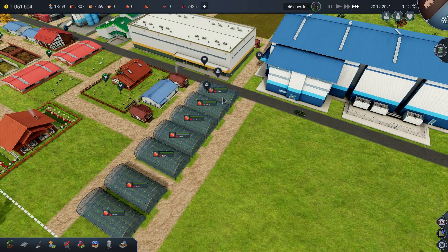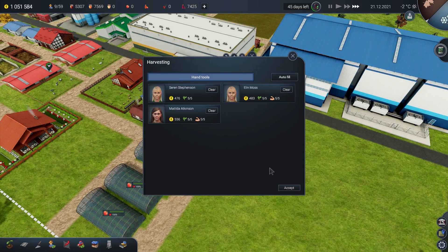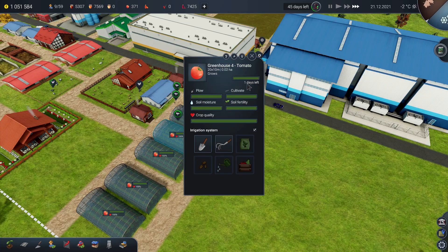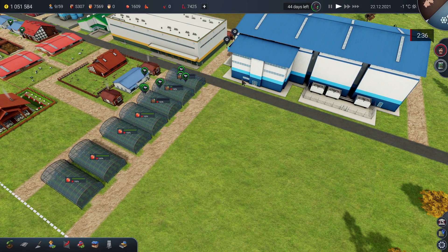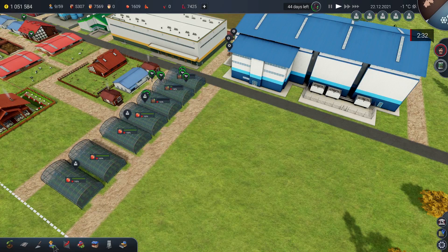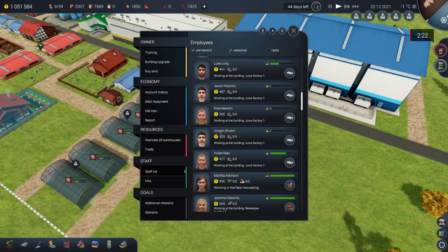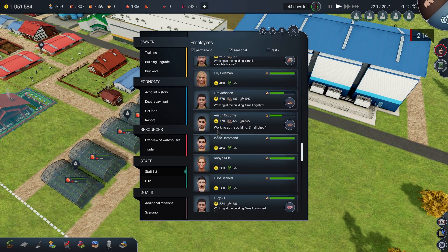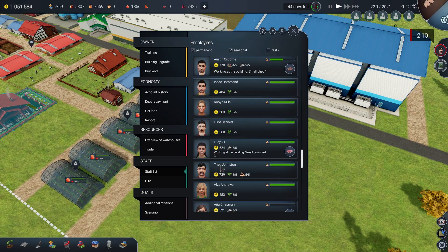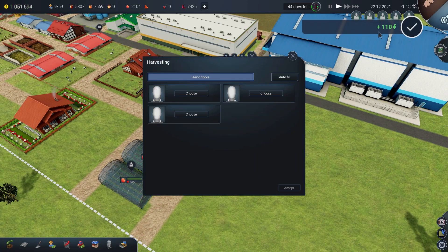It is tomato season once again! Let's start harvesting all of these. This one next door is done as well, and over the coming days these will start pinging to life. Let's find Theo Johnson in the staff list — currently he's doing absolutely nothing. Deliver the package — give me my untold riches. Actually that's not too bad for just clicking a button.